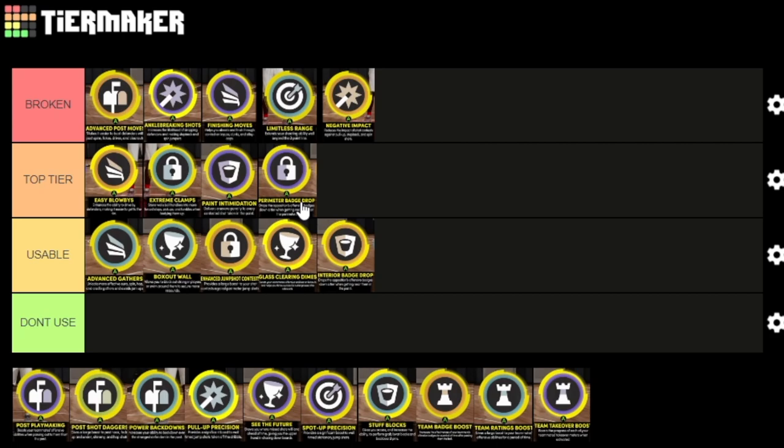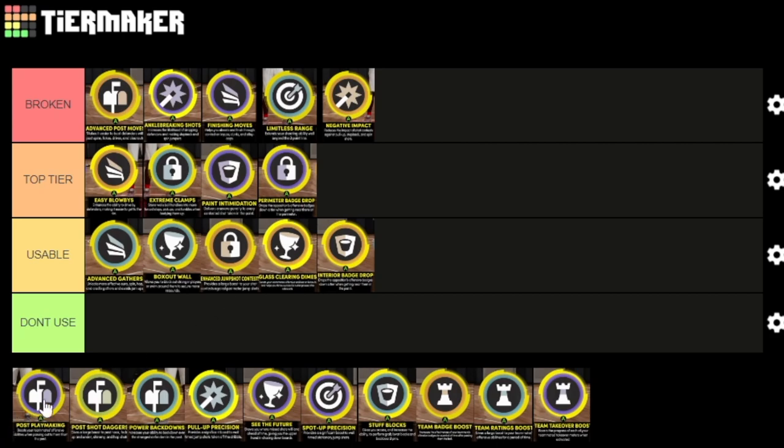Perimeter bad drop is more top tier than interior bad drop. Interior bad drop is strictly on the interior, while perimeter bad drop gives locks more use out of it. If you're a big playing 5v5, interior bad drop may get more use since people dump the ball into the paint more. But I'd still say interior bad drop is usable because you can't really use it everywhere, whereas perimeter bad drop I can see being used everywhere even if it only drops badges one tier.